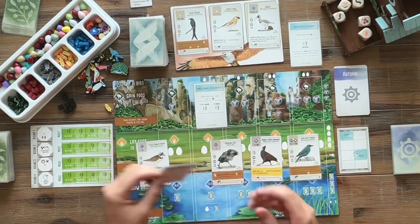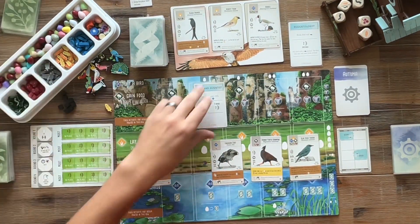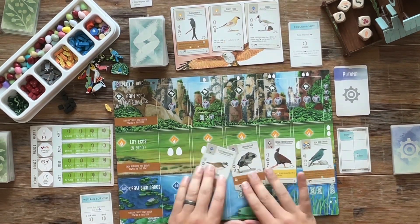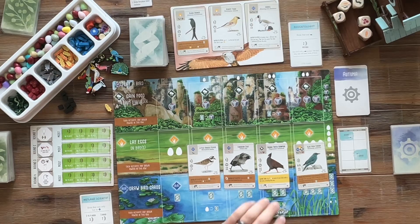There's nothing in the tray that I'm interested in. We've played the Black Drongo before, and we choose Wetland Scientist for our bonus card. We're trying some newer cards and birds that we haven't played.